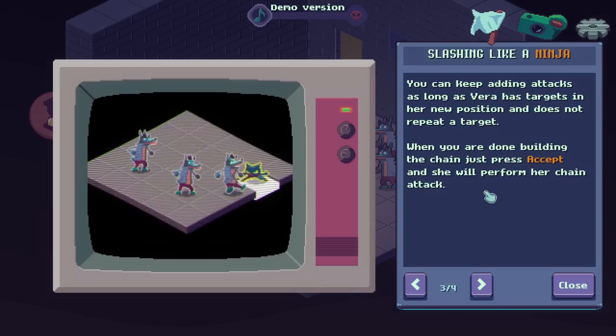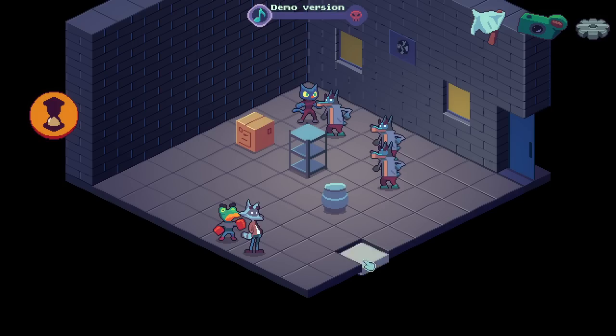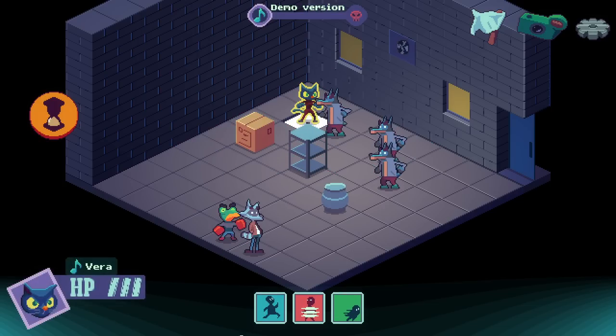You can keep adding attacks as long as Vera has targets in her new position and does not repeat a target. When you're done building the chain, just press accept and she'll perform the chain attack. One last thing: if Vera doesn't have an available space behind the enemy who's in range, she cannot perform the attack. Attacks that have a combo chain will always move the attacking character.